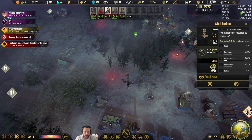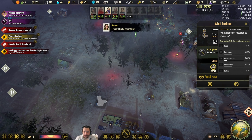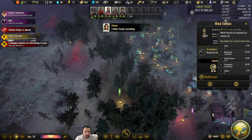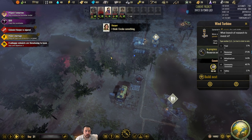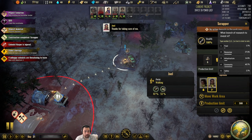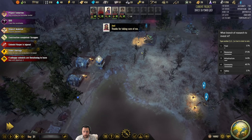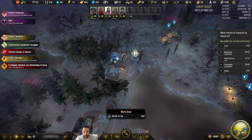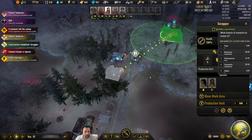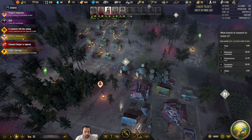This wind turbine is about to have all the materials it needs to be built. We should start to stockpile our metal so we can get the advanced scrappers — that's going to be real good. We already have double the amount of scrappers, which is a huge gain.